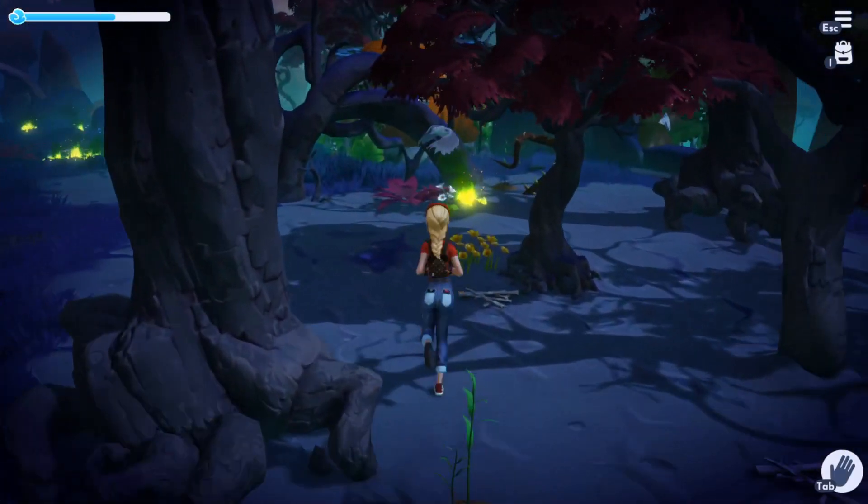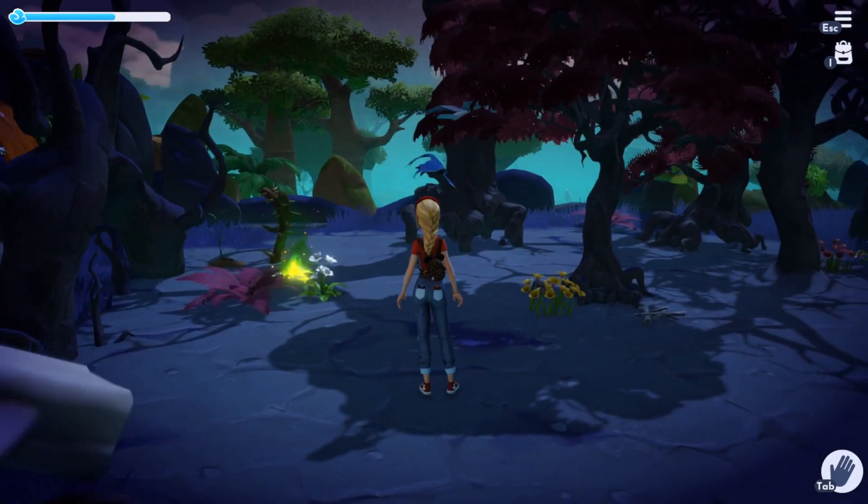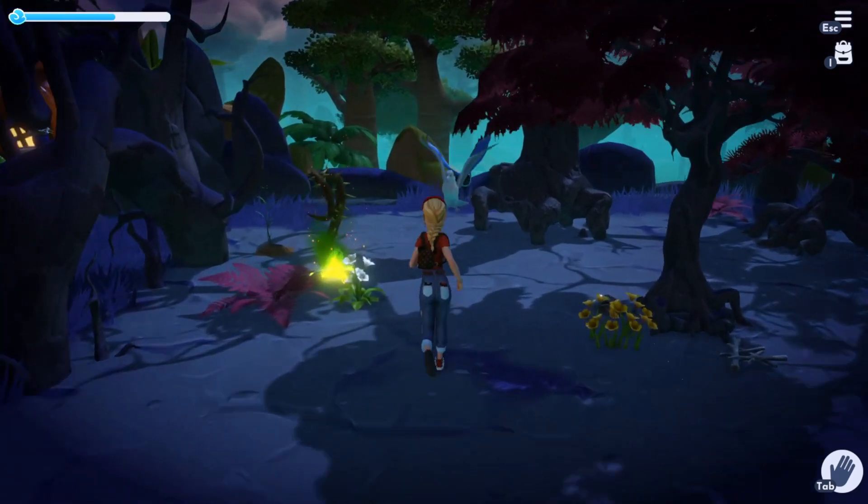It looks like the beautiful white raven is right next to the blue raven. Again, we wait while it circles and we should be able to feed it as soon as it lets us approach. I absolutely love the way that this companion looks — it is so beautiful.